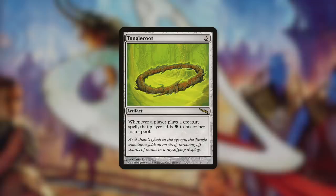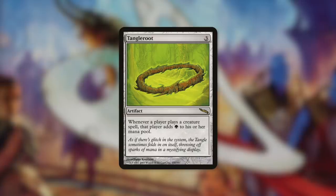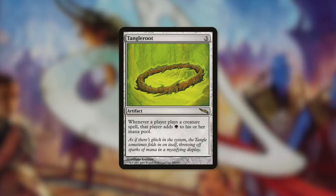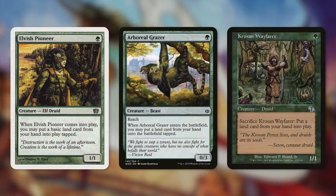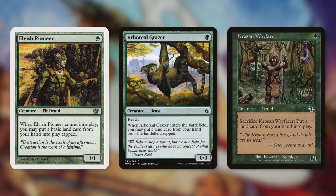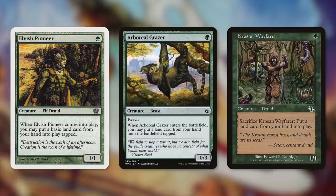We actually have an artifact that can give us even more options for these quote-unquote free creatures with Tangle Root. Its Oracle text reads: whenever a player casts a creature spell, that player adds green. So actually, if we're already set up with all these other creatures and we're casting them infinitely, we have infinite green mana, and we can do a lot of things with that. This also gives us more options for creatures that can technically go infinite — for example, some one mana green creatures like Elvish Pioneer, Arboreal Grazer, and Crozen Wayfarer. Elvish Pioneer and Arboreal Grazer have when they enter the battlefield, we can put a land from our hand into play tapped. And by sacrificing Crozen Wayfarer, we can put a land card from our hand into play. With Tangle Root, we can go infinite with them once we're set up properly.